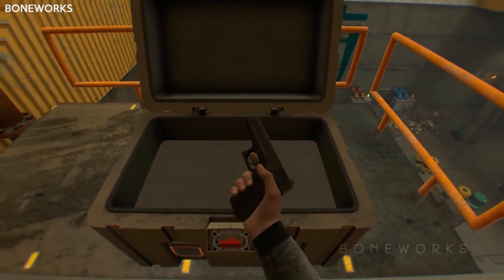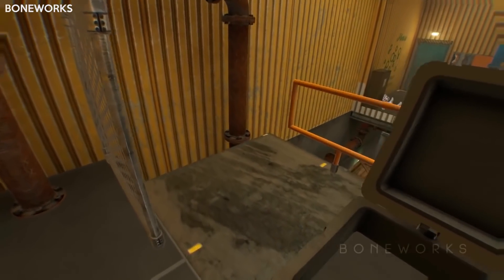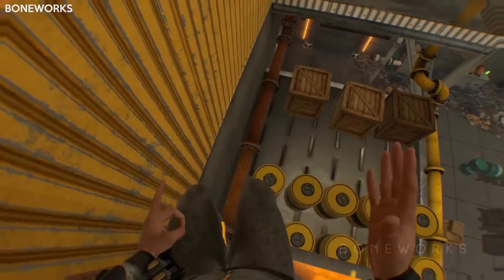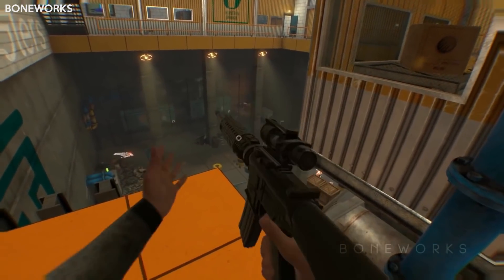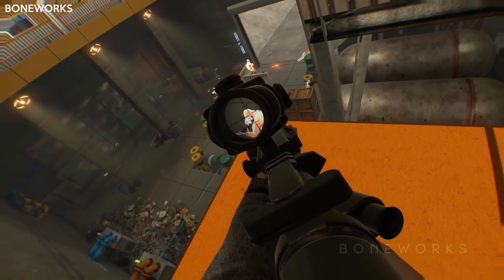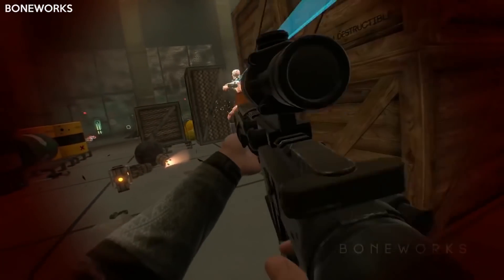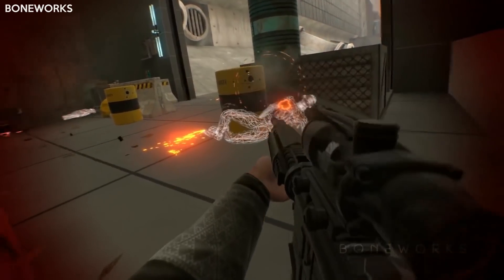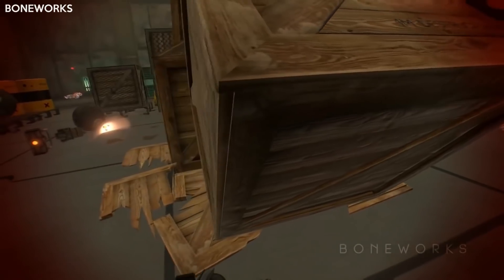Boneworks has my favourite holster system. When you holster a gun it disappears so you don't have stuff floating around obscuring your view. You have holsters for one-handed guns on your armpits, two-handed weapons go over the shoulder, and you also have a holster around the lower back. It works great most of the time, although I do occasionally drop weapons under my smelly pits, so I wish the boundaries were a little larger. When you have ammo on a belt on your left or right, you reach in and pull the trigger to grab a magazine. The only issue is when you bend down, your ammo pouch isn't where you expect it to be, so you have to awkwardly fumble around to figure out where it is.